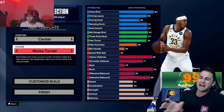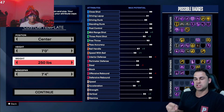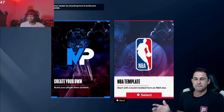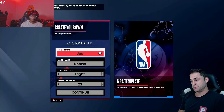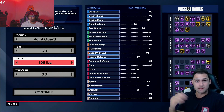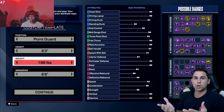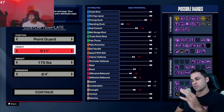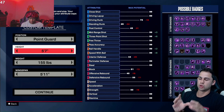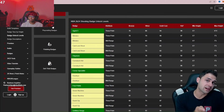If you make your guard build and find out the best animations require 95 ball handle but you only went 90, your guard build is basically trash and you have to remake it. You won't have that problem on a low risk build like a center or lockdown, where animation thresholds aren't a big deal. Lockdown and center builds might feel a little outdated six months in, but they'll still get the job done. Guard builds are high risk — we don't know if gold speed booster is trash and you need hall of fame, or if they're basically the same. Start with the low risk build.